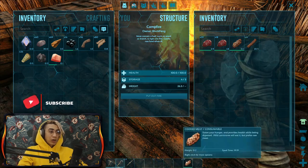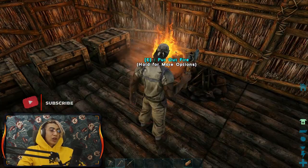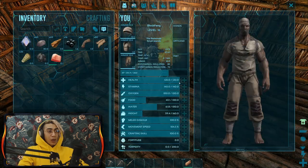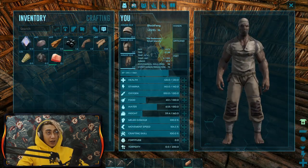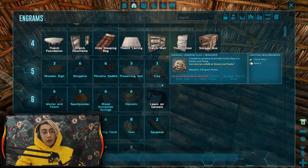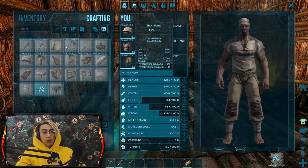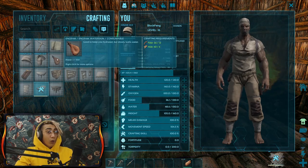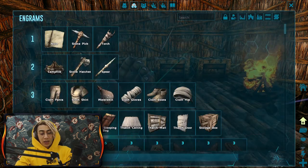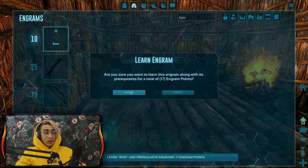I'm going to pick up this meat because the campfire only has a certain number of slots. This is prime fish meat - it's pretty good for taming carnivores, but we're nowhere close to that right now. We didn't get any level but we got 80 engram points, which means we can learn some goodies. We already know how to make a bed, so let's do that now. We should also make a water skin and a bow.